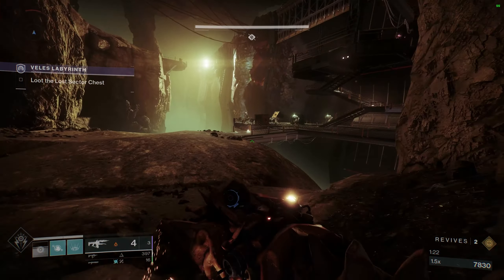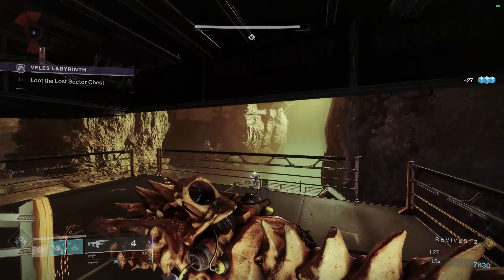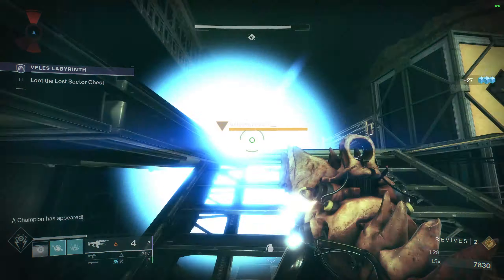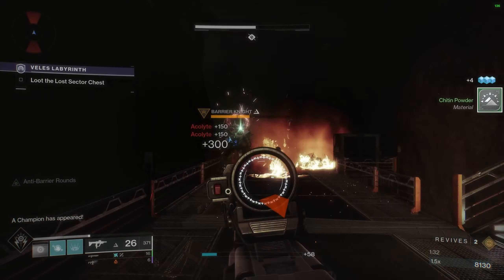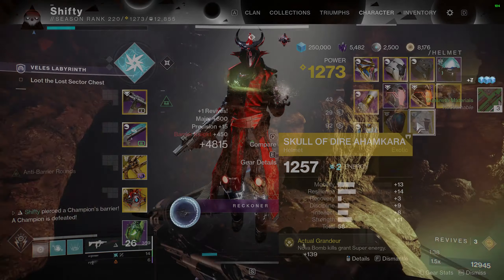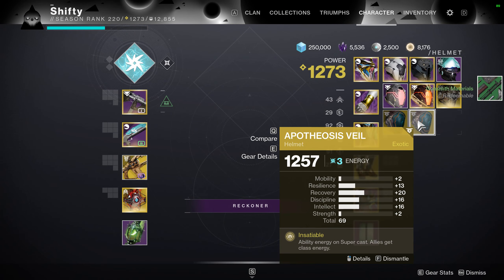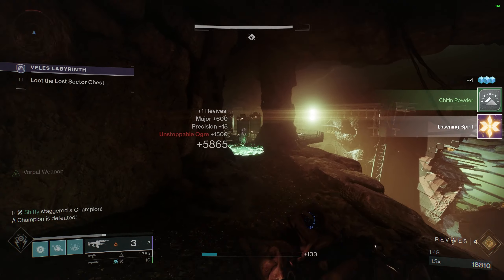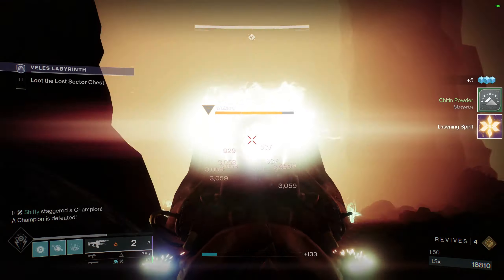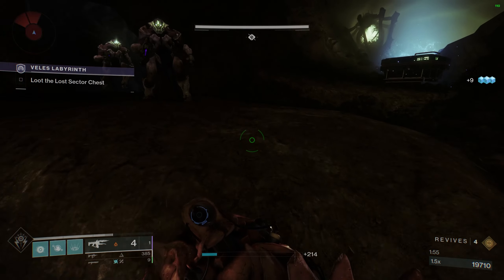I can't overstate how amazing the Legend Veles Labyrinth is for solo farming Exotics. One more thing I want to cover: Exotic Stat Rolls. Of the 23 Exotics I received, the average stat roll was about 63. The lowest roll was a 58 Skull of Daira Humkara — if the game was trying to give me an awful drop, it succeeded. The highest roll I got was a 69 Apotheosis Veil — while the exotic itself isn't great, high stat roll exotics are always welcome. Given you can get 5-6 Exotics per hour, high stat roll Exotics will be faster to acquire than through other methods.